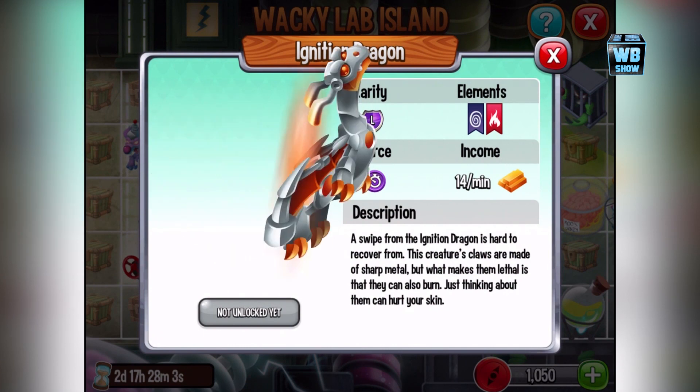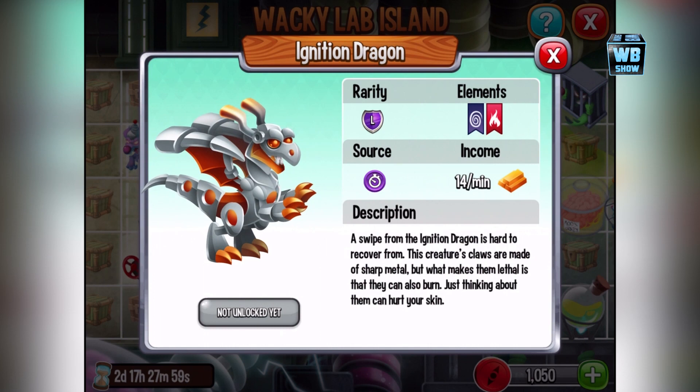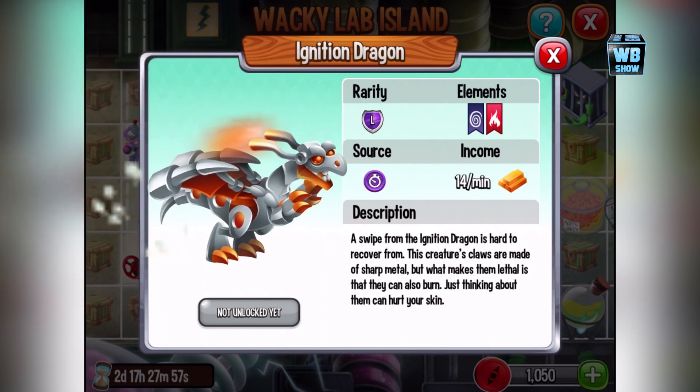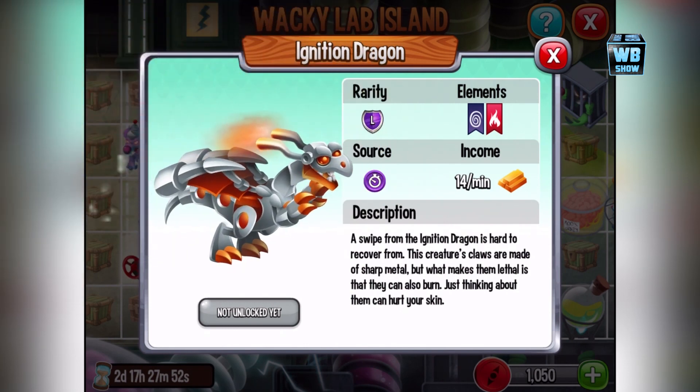Ignition Dragon. It's hard to recover — the creature's claws are made from sharp metals, but what makes them lethal is that they can also burn.